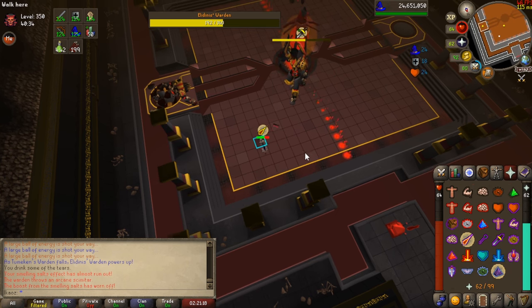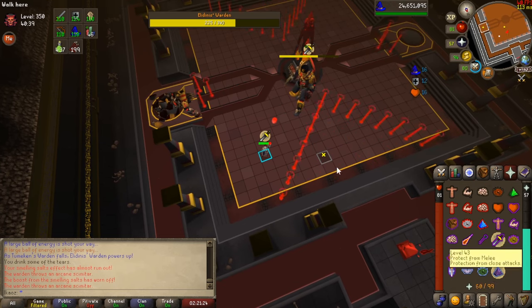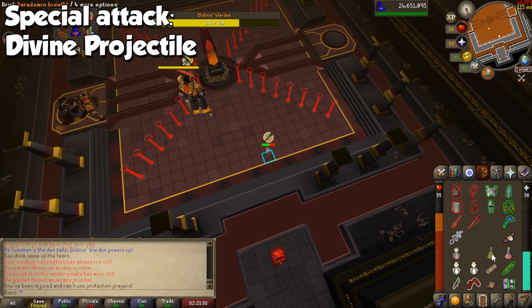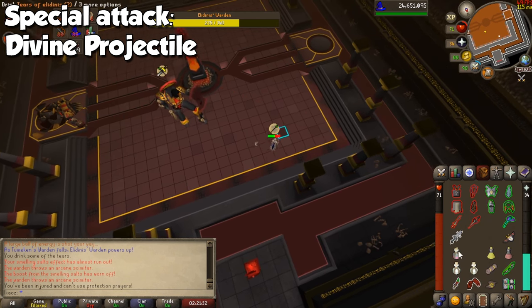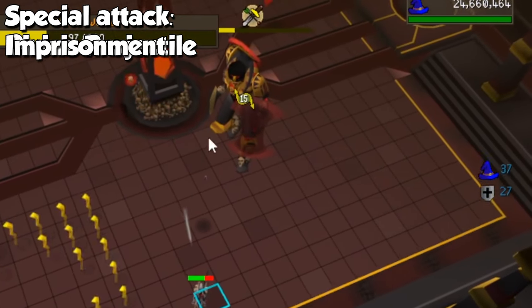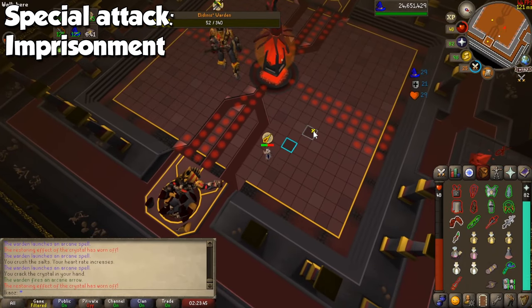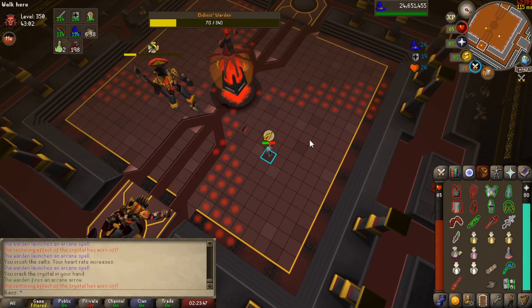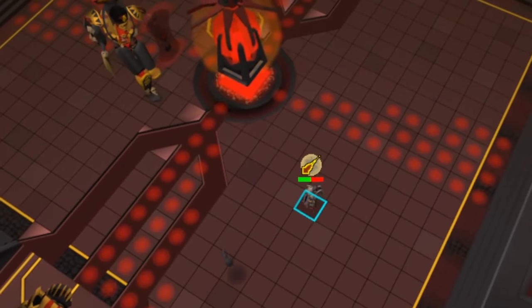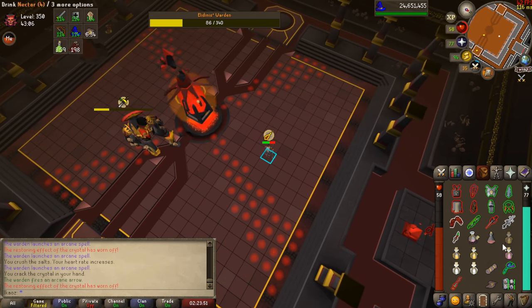At random points of the fight, the Warden will have two more attacks: one called Divine Projectile and one called Imprisonment. The Divine Projectile has a special sound, and when it happens, it will fire a different attack which will disable your prayers — you will then have to pray according to what the projectile looks like: pray melee for a red scimitar, pray ranged for a white arrow, and pray magic for a purple orb. The Imprisonment attack looks like a black drop and will be fired to your current tile, so just walk away to ignore it. If you don't avoid it, you will be encased in stone and unable to move for a few ticks — it's crucial to avoid this as a combination can be quite deadly.